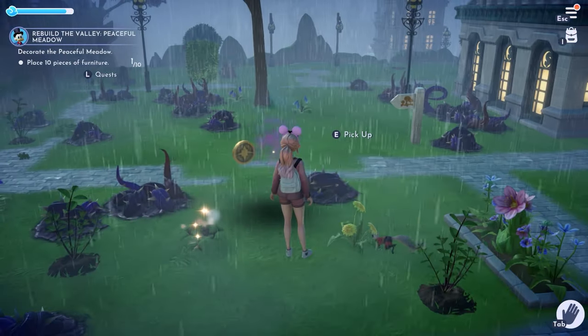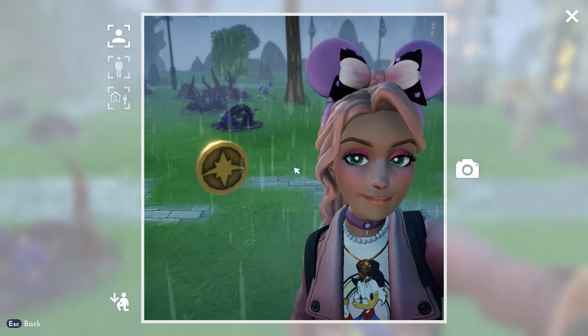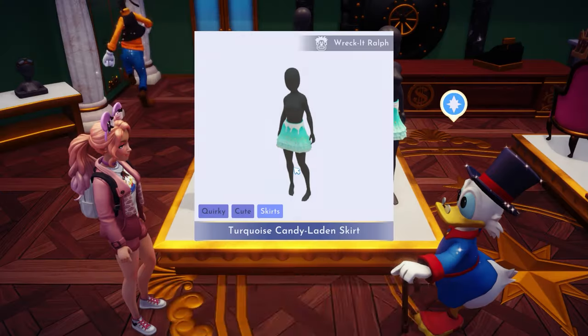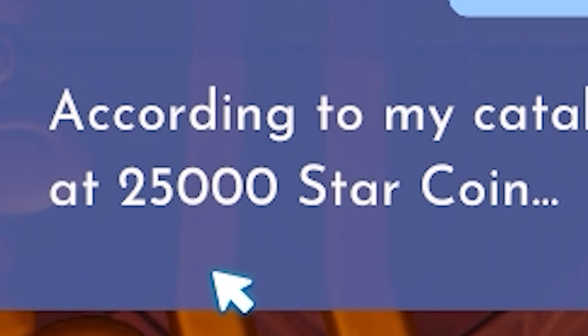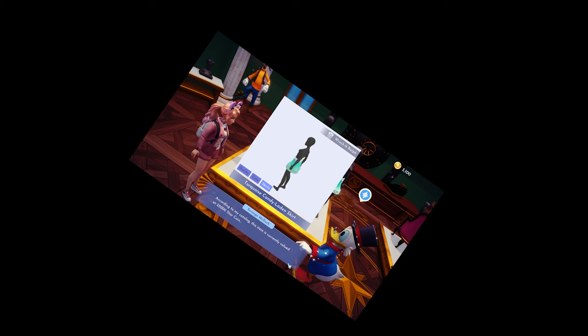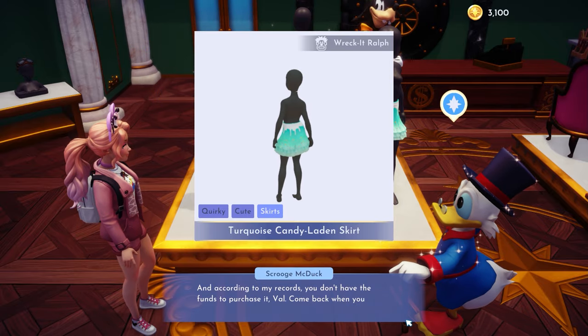Star coins are the main currency in Dreamlight Valley — you can think of them as cold hard cash you can use to buy and sell stuff. Stuff like this amazing turquoise candy-laden skirt in Scrooge McDuck's store. 25,000 coins? Are you crazy? But I have to have it. Hence the undertaking of this money-making method.